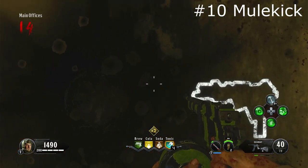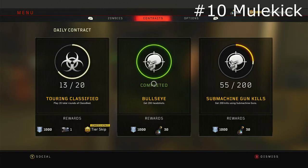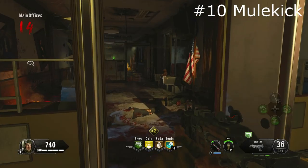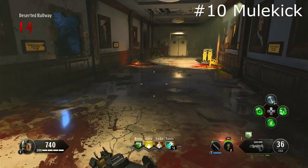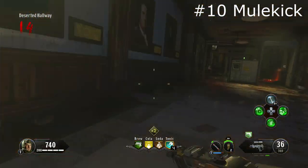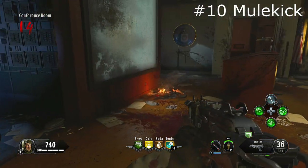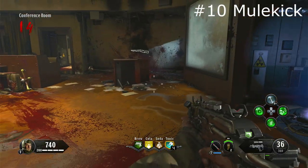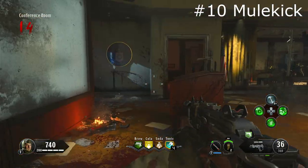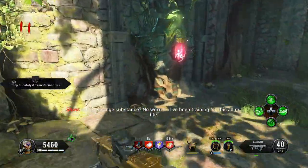At number 10 we've got Mule Kick — we all know what it does, it lets you carry three guns. However, the modifier is nice: when you go down and lose Mule Kick, when you get back up and rebuy it you'll get that same gun you lost back. It's a very simple perk, kind of effective because having more guns is always nice — especially when you run out of ammo fast or a boss is a bullet sponge. But it is mid, let's be honest.